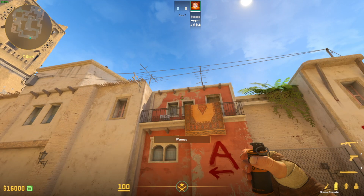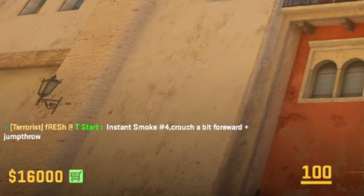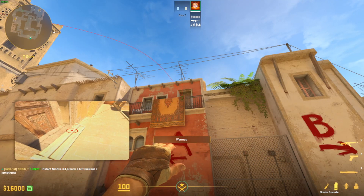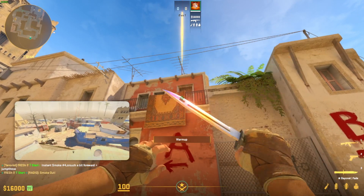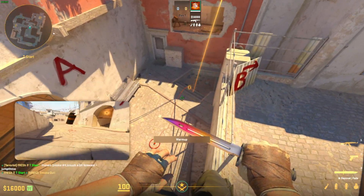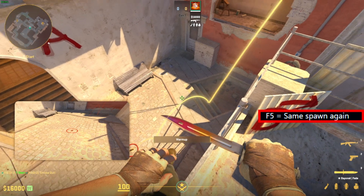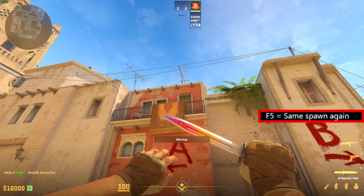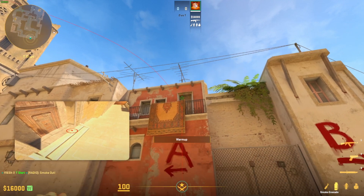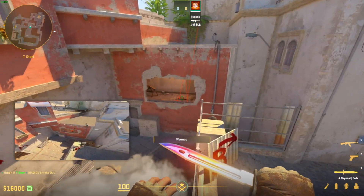Let's try this one out. Instant window smoke number 4 — crouch a bit forward plus jump throw. I will try this out. I guess I failed, but there is the button to try and spawn again. The next button. And now jumping again — bullseye!